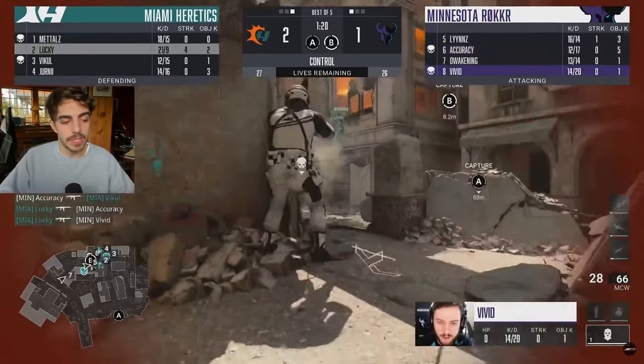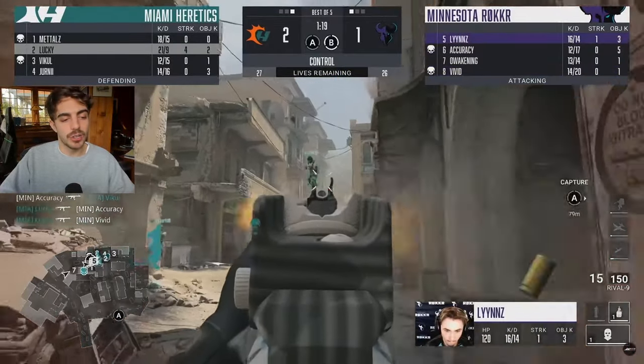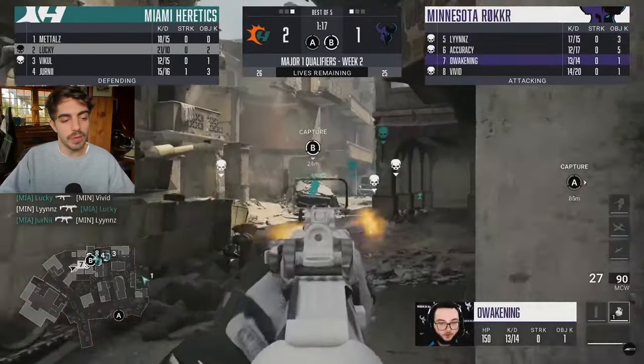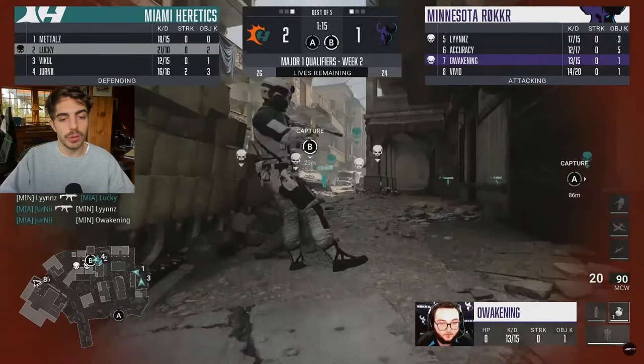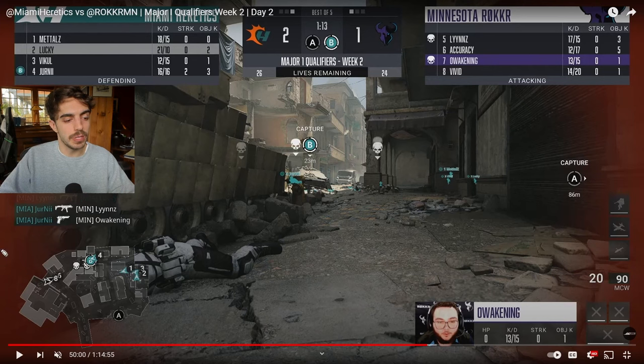Now we'll move on to some respawn examples — this is Control, Miami versus Minnesota. Miami wins the break and Journey gets a nice two-piece to cap off Minnesota's initial B push — they weren't able to cap it. Minnesota is spawning deep towards ice cream, while Miami is spawning towards gas. Miami can try to refill towards mid and towards P4 street, making sure that if Minnesota tries to hit B again, they're going to be met with some teamwork by the Miami team.